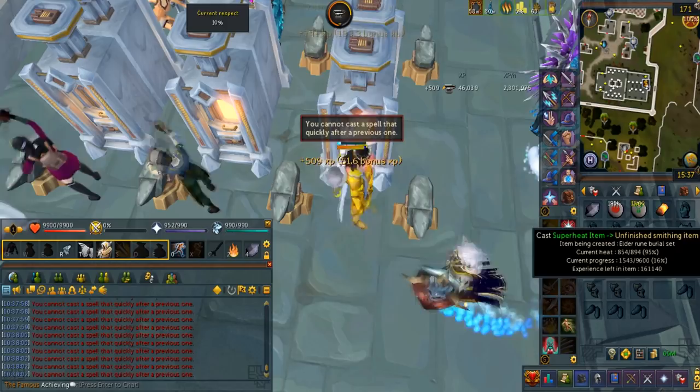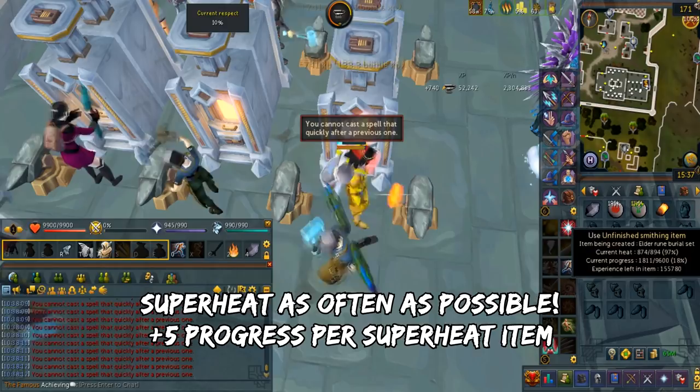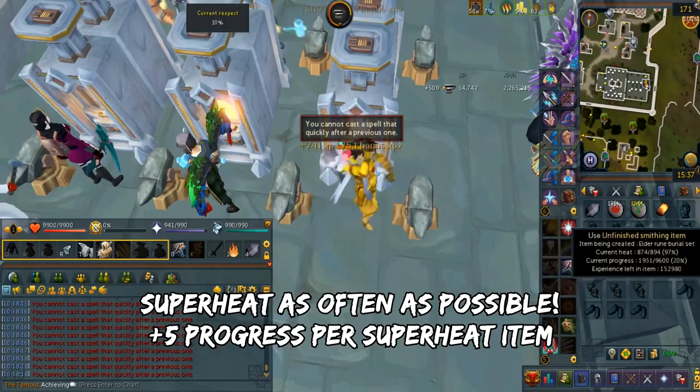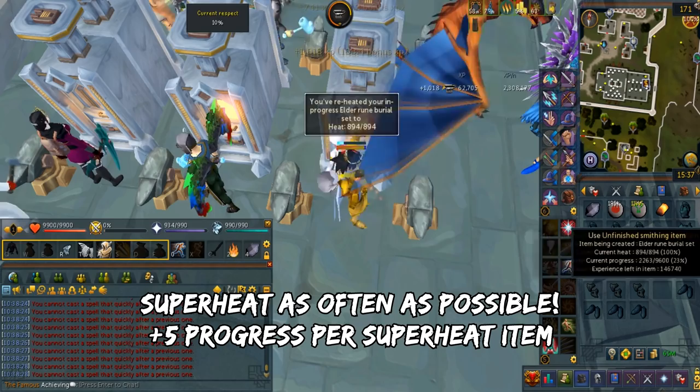The next part is the key to getting very fast smithing XP per hour. You want to cast superheat item on the object as often as possible. Preferably, either keybind it and press the key, or place it underneath superheat item and click from the magic tab. Every time you keep applying heat, it will give you 5 more damage progress. This is really amazing — and on top of that, the superheat item doesn't interrupt the action when you're casting it.